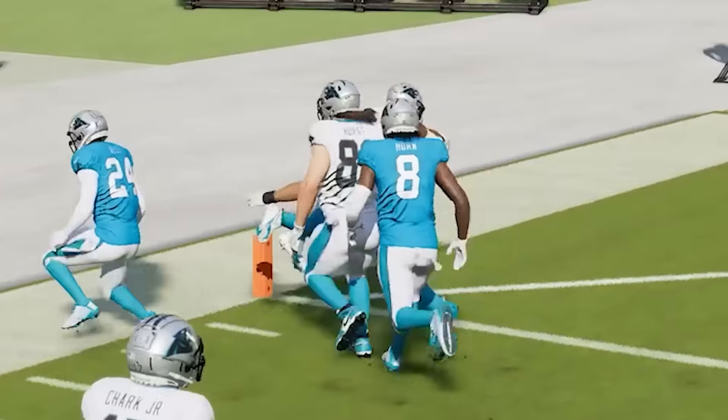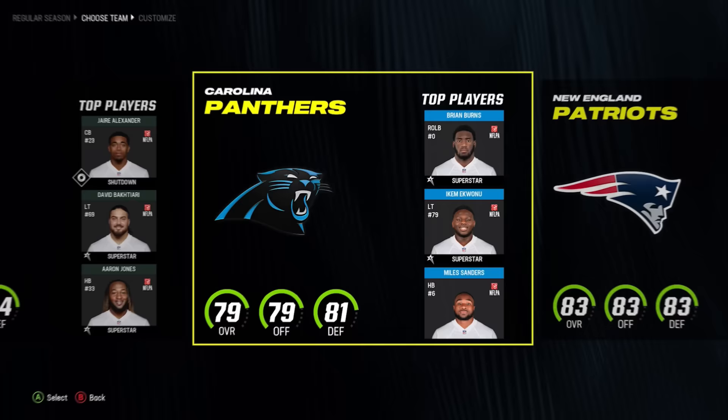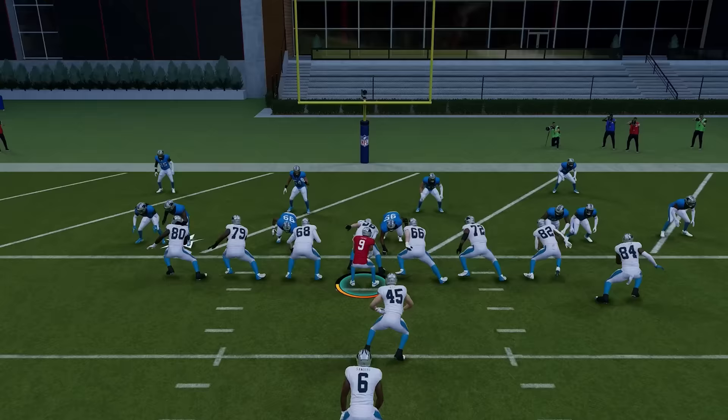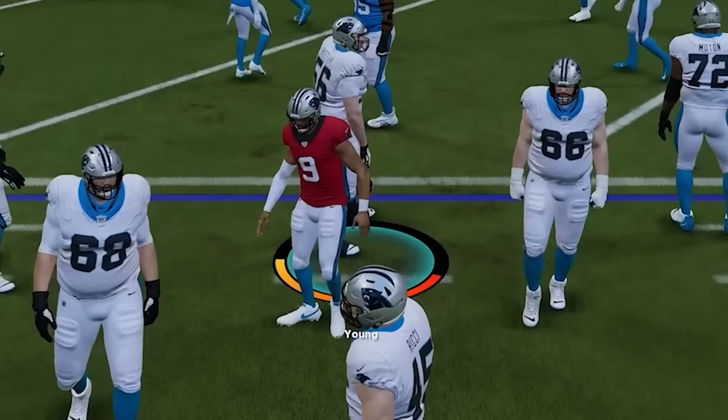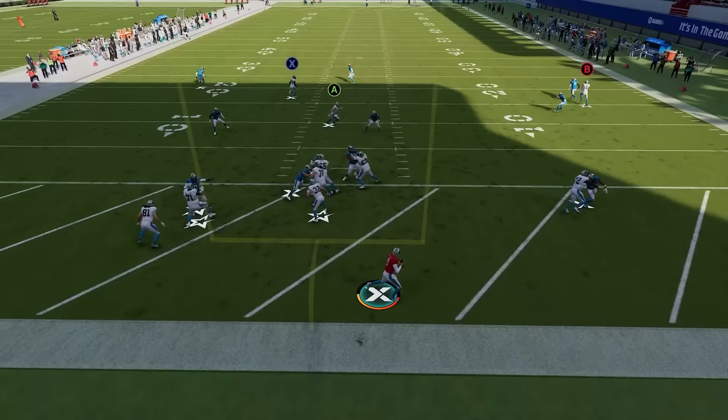Every touchdown I score, I'll get to add a 99 overall player to the worst team in the NFL. But there's a twist: starting at the one-yard line after each touchdown, we'll have to move the ball back 10 yards until we're left attempting a 99-yard touchdown.